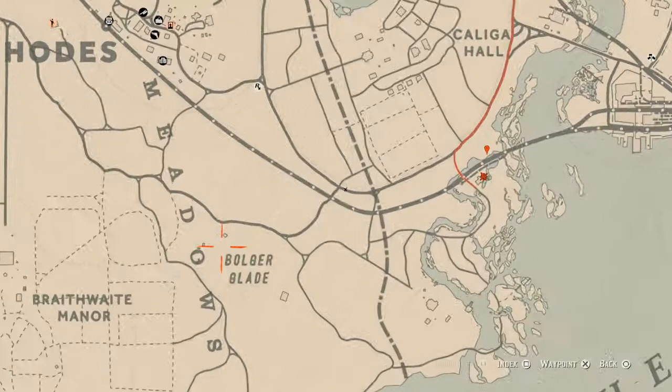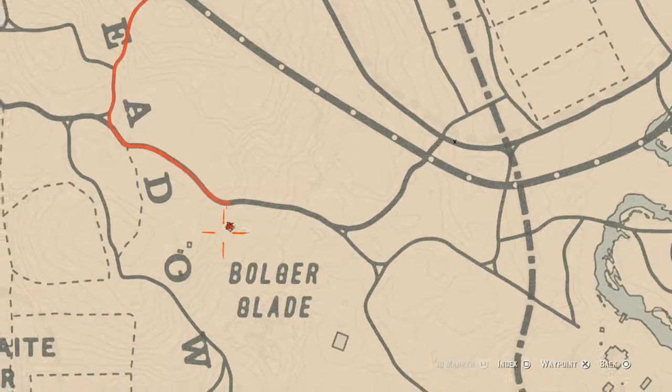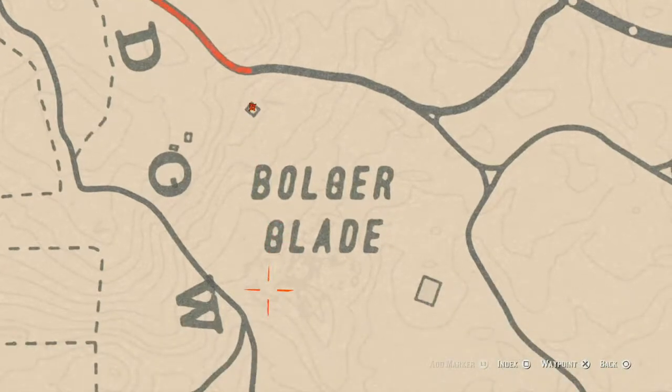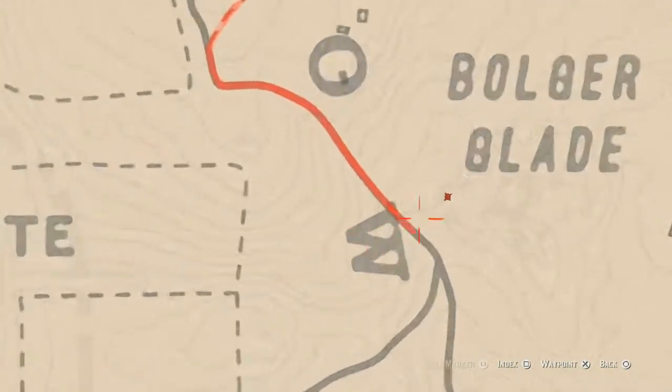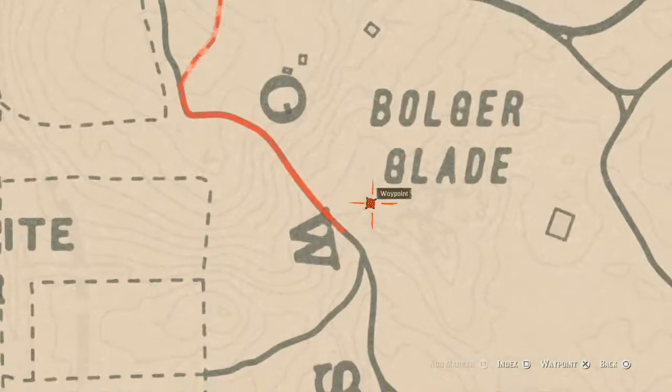Right here there's a lingerie — which is a Root Pearl Necklace — inside the chimney that's right here inside the square. There's also a random arrowhead about right here on the map. It's a big spot so you don't need your metal detector, but you do need your shovel.